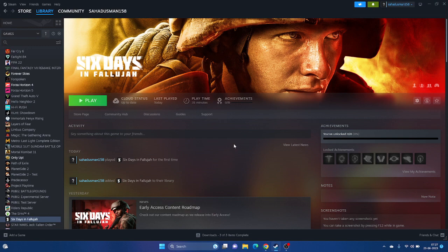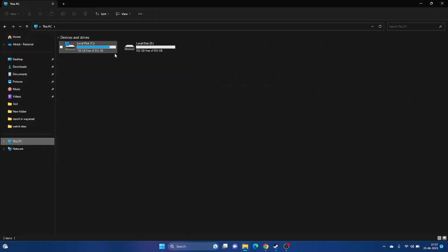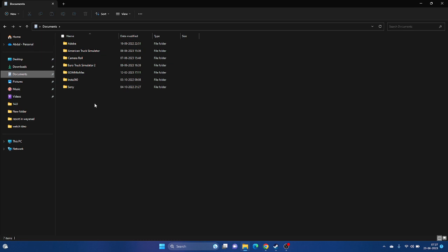Next, try deleting the saved game files. Go to File Explorer, then This PC, then Documents. Look for the folder with the game's name. If you have saved progressions, the folder will be there. Delete that folder - keep in mind you will lose all your progress - then try launching the game again.